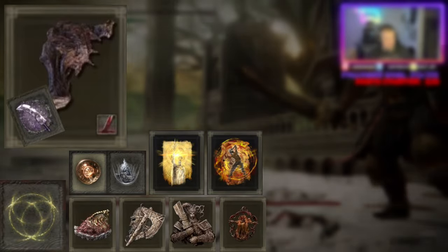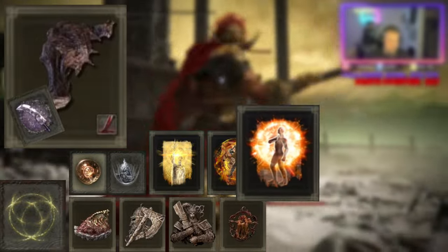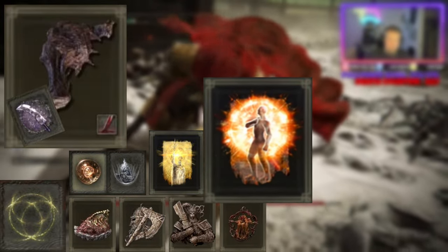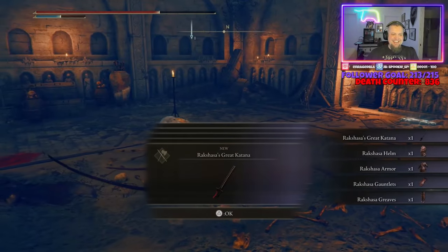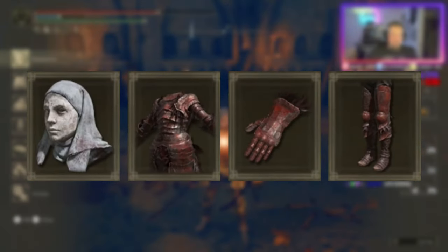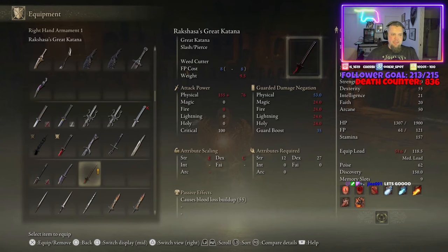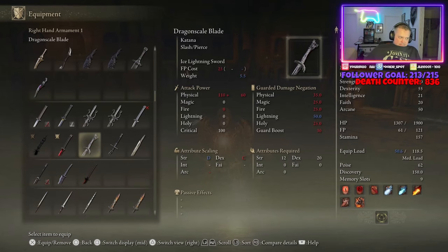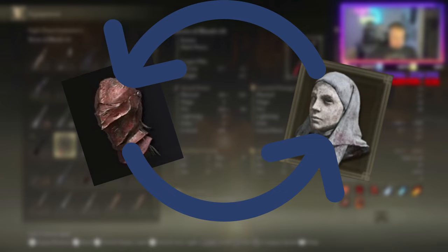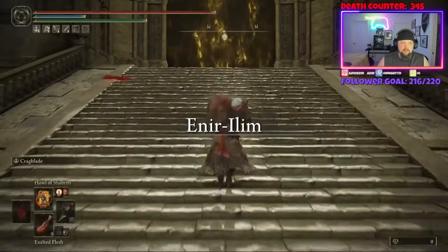For buffs, we'll be using Golden Vow, the Howl of Shabriri, and Flame Protect Me. Side note: I have no idea how Flame Protect Me even works, but apparently it just negates all damage or something along those lines — even though it says it's just for fire. Maybe it isn't even needed. As for the armor, we'll be wearing the Rakshasa Greaves, Gauntlets, and Chest Armor along with the White Mask. Every piece of the Rakshasa set makes you take more damage but also deliver more damage. To reduce the damage taken, instead of the Rakshasa helmet I threw on the White Mask, which works similarly to the Lord of Blood's Exultation talisman — dealing more damage when blood is in the vicinity, albeit on a smaller scale.